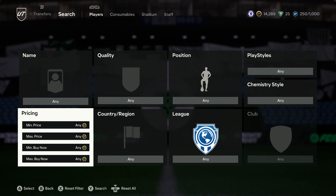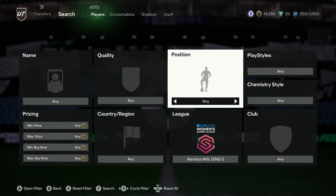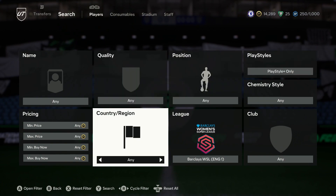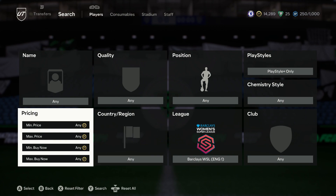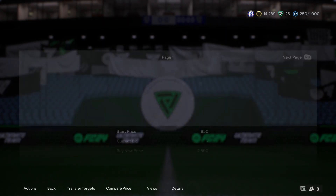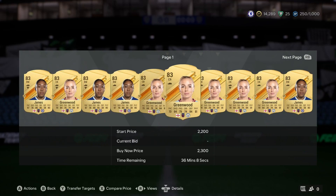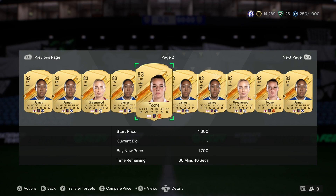I'm actually purposely leaving one of the best filters to the end so stick around. We're gonna go to a nice little 83 filter and then we'll end on the gold mine - the absolute gold mine. So we're gonna go Barclays WSL again with playstyle plus, and that's all we're gonna type in because there's gonna be about three players - all 83s. They're all around the two to three k mark.